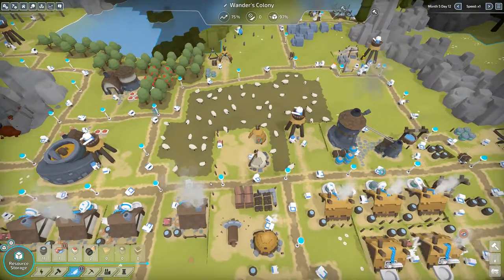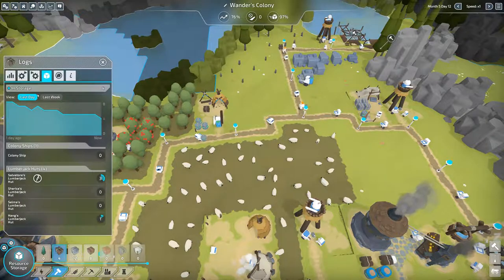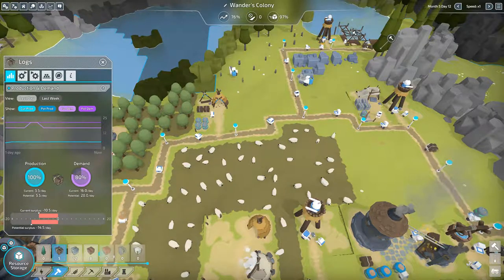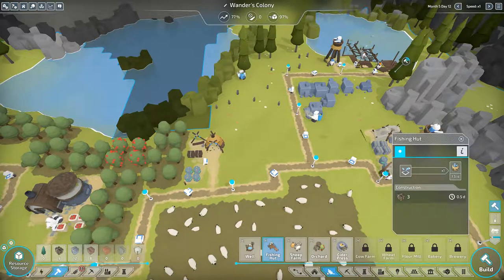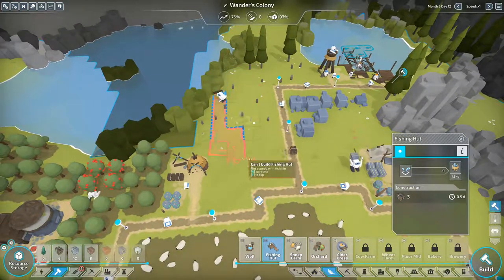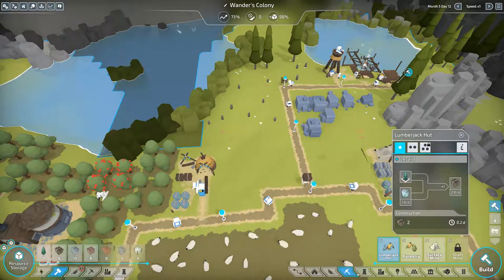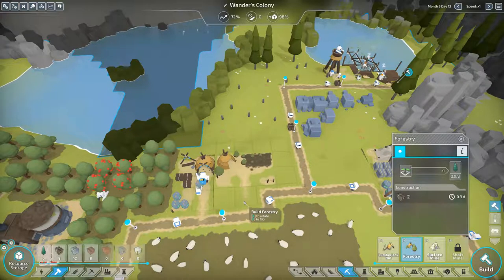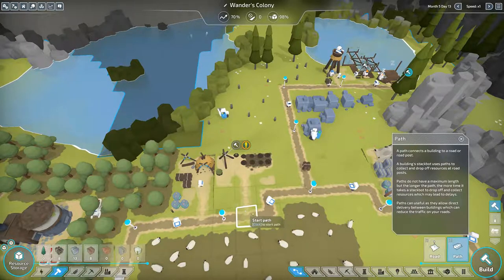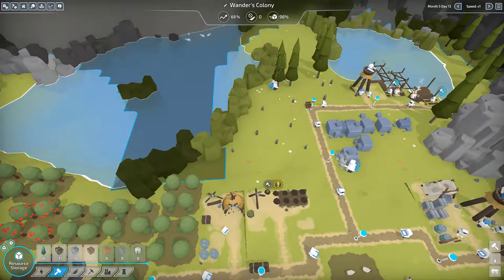It seems like we do need lumber. I wonder if I should build a forestry here. Let's see the logs — we have potential demand of 20 a day. Let's build a forestry. This food should be good enough so I was going to put a sheep farm here too, but nah, we don't need that. Let's get a forestry — plop him down here, just gotta connect him up. He'll start planting us more trees. Right now he's running out of trees, so we'll get him the forestry.